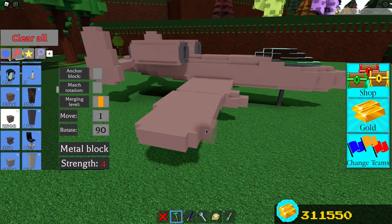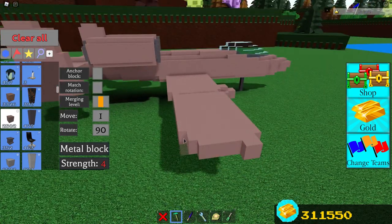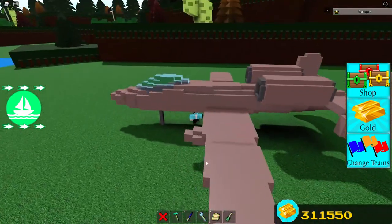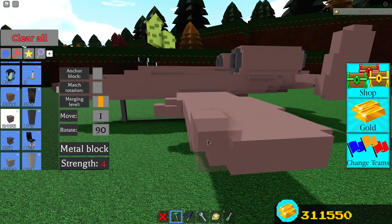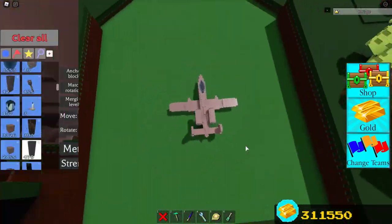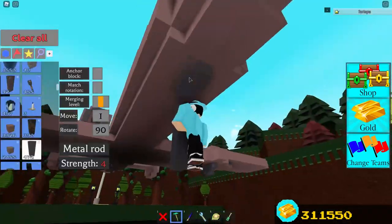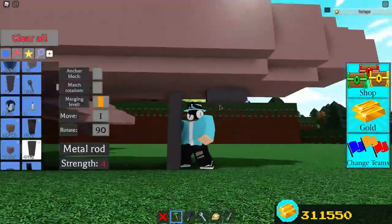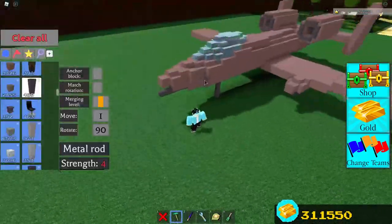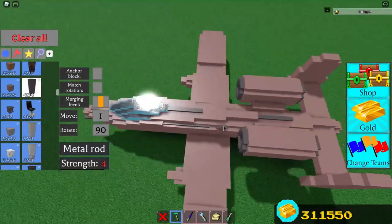We are going to work on the wings again — essentially extending this area right here. You can pause the video at any time if you need time to build. By doing this it makes the wings look a little bit more natural and realistic. Once you've done one side, move on to the other side and do the exact same thing. At the bottom of the wing add some wheels — all you need to do is place a few poles like this. Also don't forget to place one at the front. The one part of the A-10 that makes it truly iconic is the Avenger gun — to build this, place a few poles like this. Time to add detail; I like to add a bunch of poles to make it look more realistic.